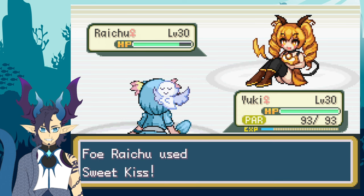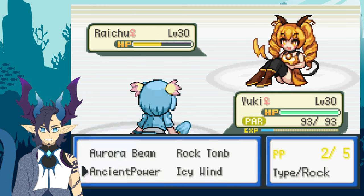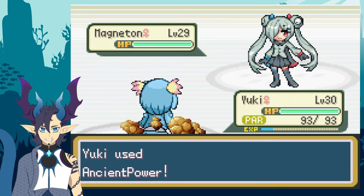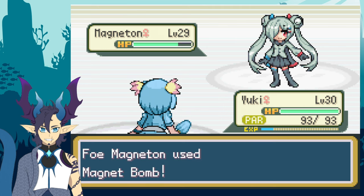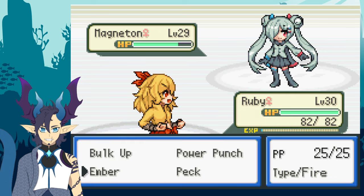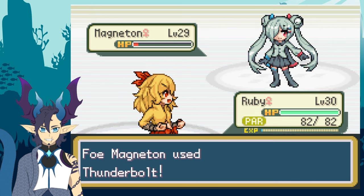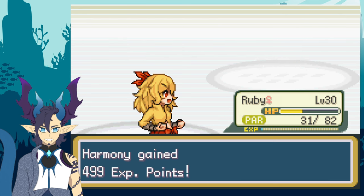I sent out Yuki in hopes of getting a few hits in. Raichu used Sweet Kiss on Yuki, but Yuki managed not to hit herself and got an Ancient Power off. Surprisingly, Lt. Surge switched his Raichu into his Magneton. Yuki cleared her confusion and used Ancient Power on the switch-in, but Magneton used Magnet Bomb and defeated Yuki. I sent out Ruby in hopes of outspeeding, but was outsped and hit with Thunder Wave. Even though Ruby was paralyzed, she managed to deal a bunch of damage with Ember. Magneton hit Ruby with Thunderbolt, and after taking some damage, Ruby defeated Magneton with Ember.